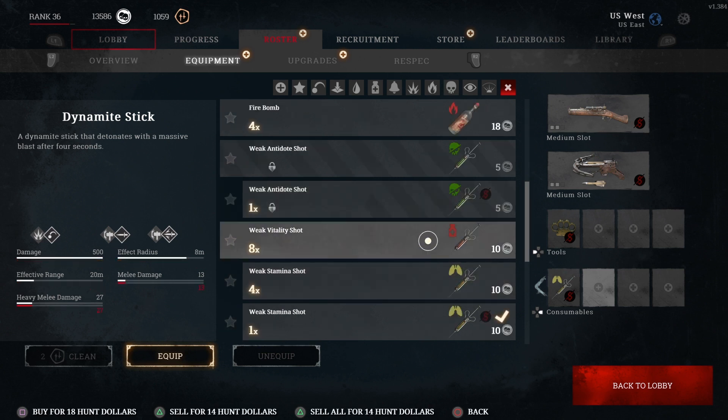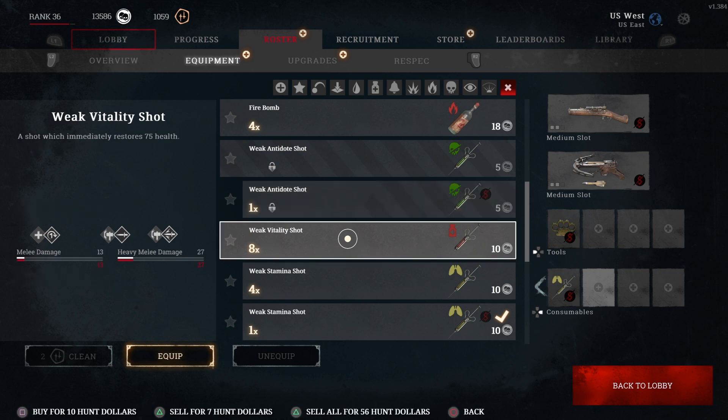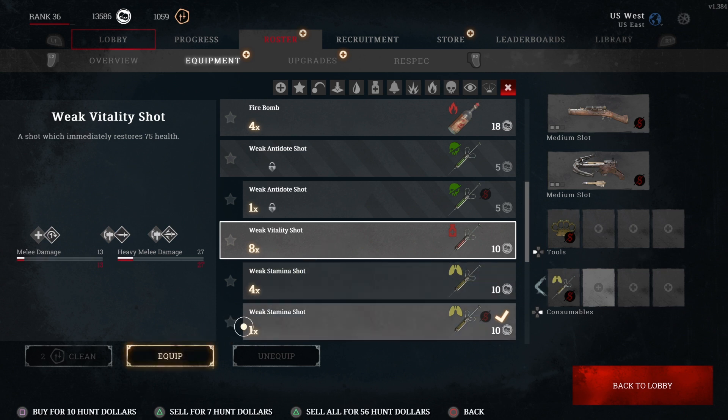In the equipment tab you can switch through and look at all the different equipment you have. You unlock this equipment based on your bloodline rank — a lot of that stuff is locked and unlocked based on that. For example, this weak antidote shot is still locked so I can't purchase one. But something like this I could purchase — you can see the cost down here, five or ten hundred dollars.